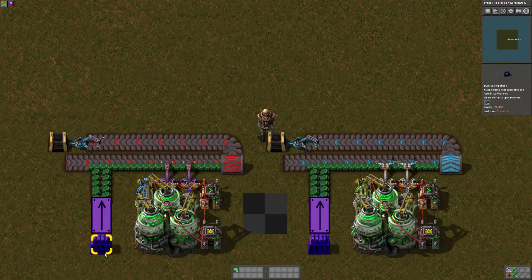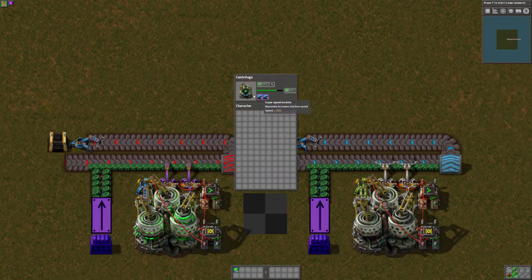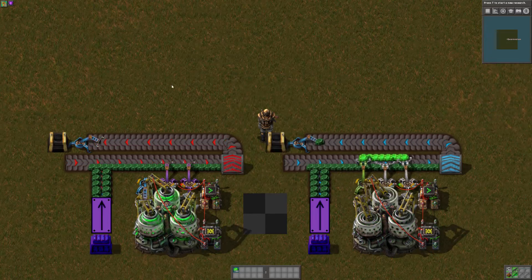I'm using cheat mode to supply the materials and speed up the centrifuges. That way we can actually see this in action.